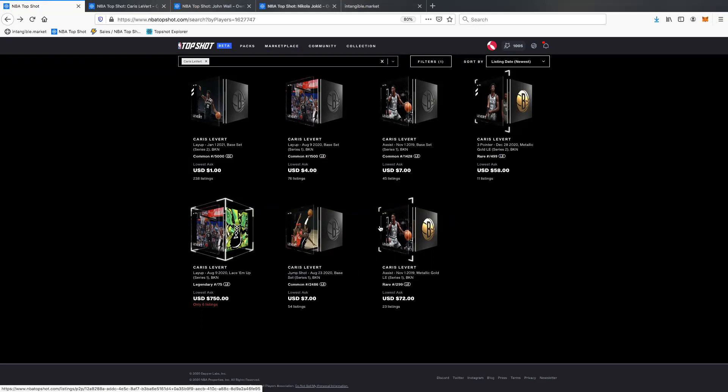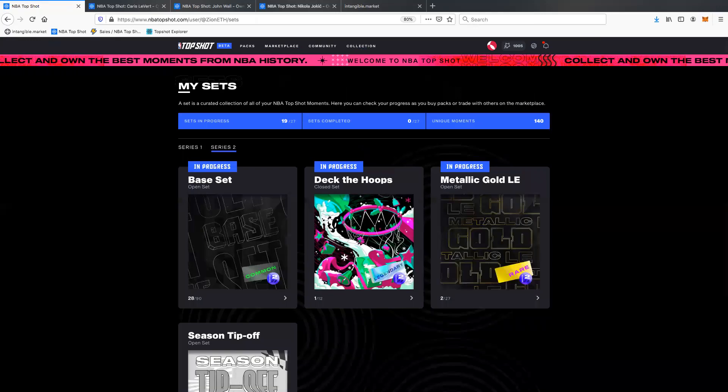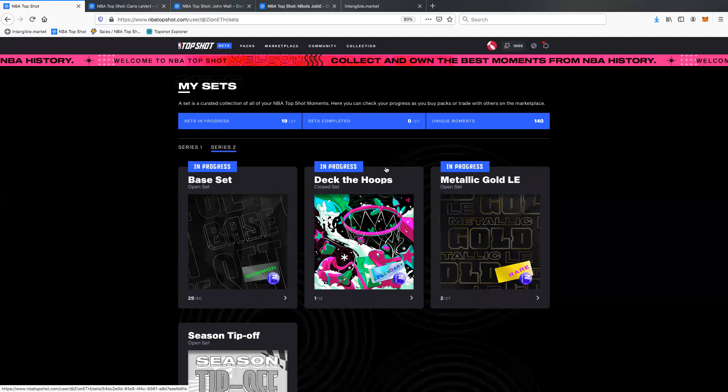Let's talk about these different sets. You're seeing here metallic gold, lace and mop, base set — these are all different types of sets. Like all collectibles and especially sports cards, Top Shot has different sets with different themes. Each time there's a pack release, the packs will be released with a theme. A couple weeks back, the Deck the Hoops pack was released — it had a set with 11 moments in it, and when you bought a Deck the Hoops pack you would collect one.